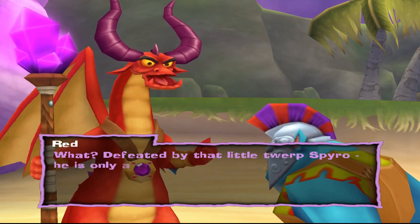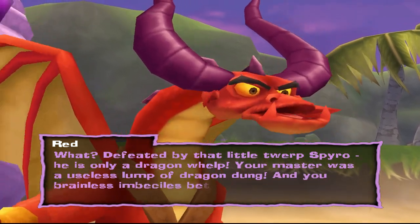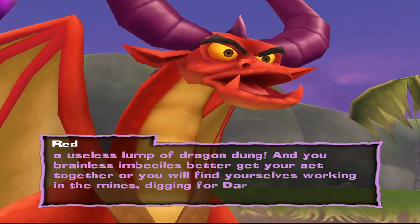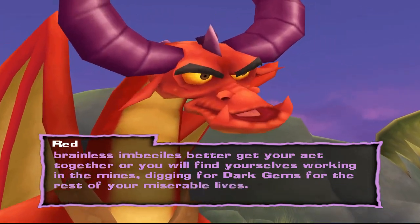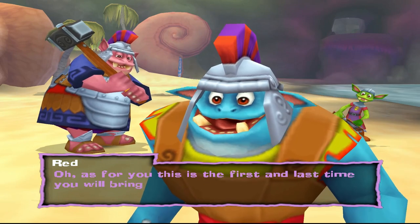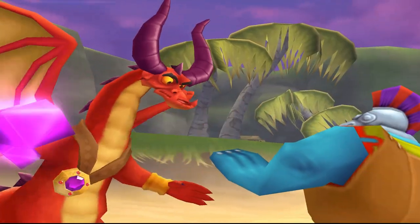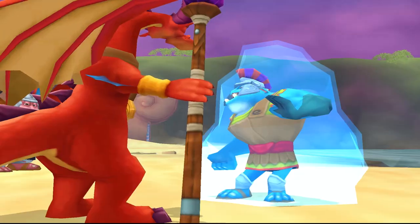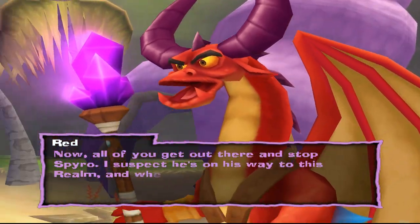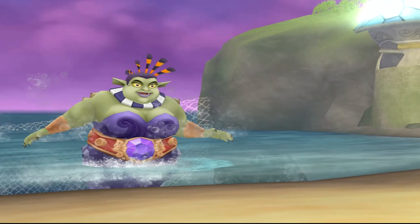Defeated by that little twerp Spyro — he is only a dragon whelp. Your master was a useless lump of dragon dung. And you brainless imbeciles, better get your act together, or you will find yourselves working in the mines, digging for dark gems for the rest of your miserable lives. This is the first and last time you will bring me bad news. Now, all of you, get out there and stop Spyro.